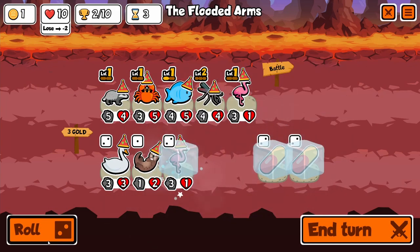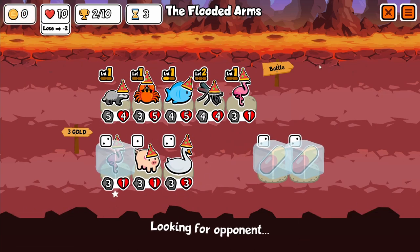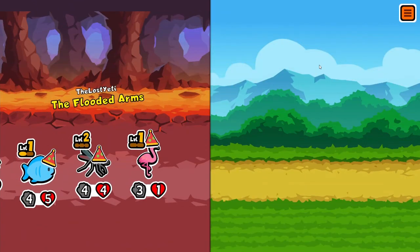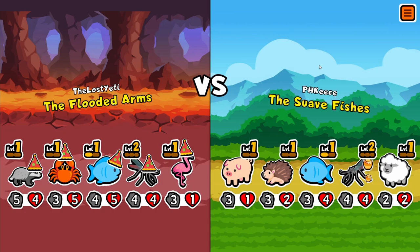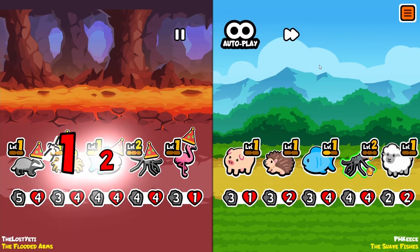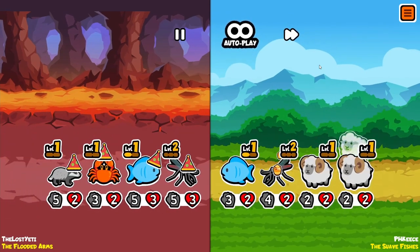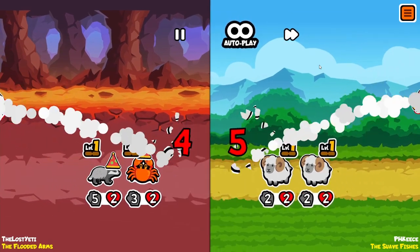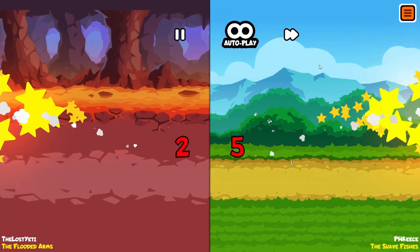So we're going to basically buff the ever-loving daylights out of the fish, and maybe the crab. Fish and mosquito is better though — so that is what we go with. Nice trade. Let's think about this — what do we want, what do we stand to gain here?